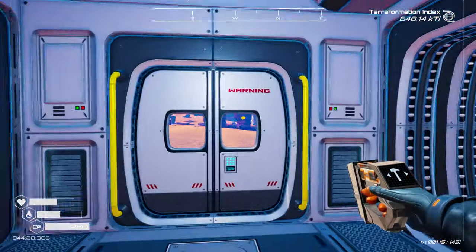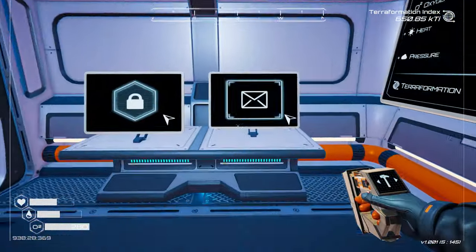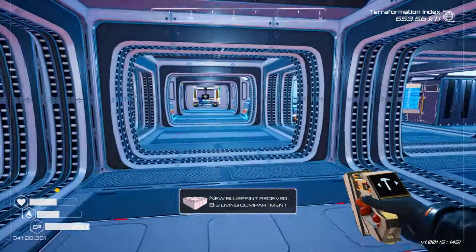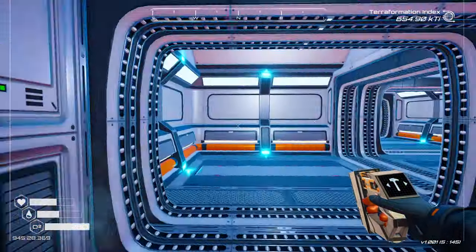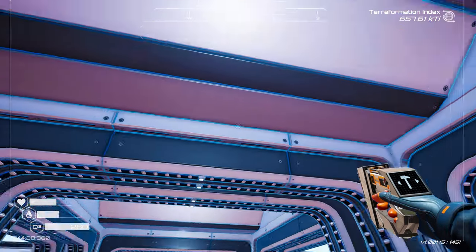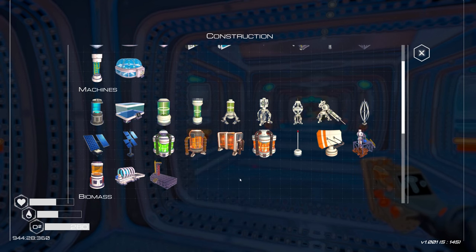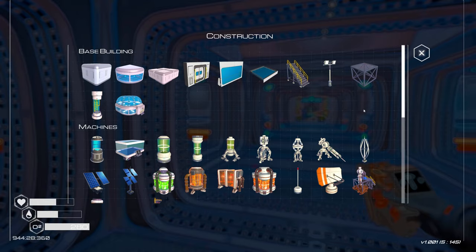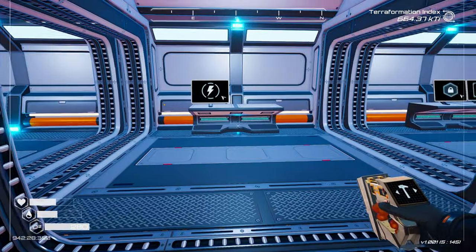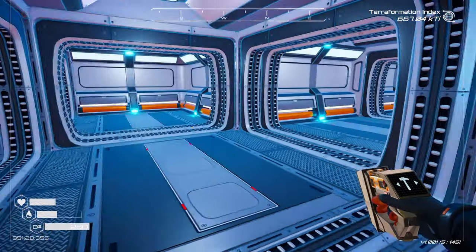I'm going to go grab all the stuff I left over there and grab as much super alloy as I can and bring it back. We have a blueprint - let's decode that. Big living compartment! Now that just throws a real big hitch in my plans because that means I can consolidate everything. I would love to consolidate but not ready for it yet. We need to send rockets in the sky and we need to make grass. We need pinning but for that we need osmium - we're not ready for that.